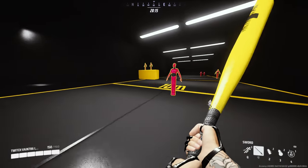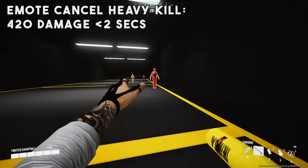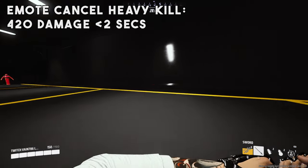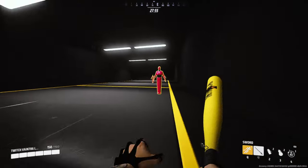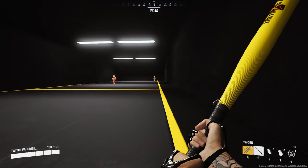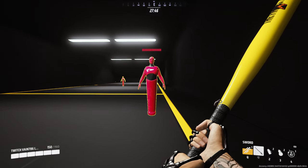Now I'll show you what the emote cancel combos look like on every enemy. That was a heavy kill — 420 damage in maybe a second with emote cancels. As you can see, if you emote cancel, you're pretty much doing twice as much damage as everyone else.